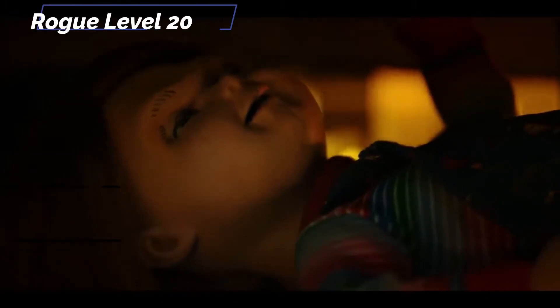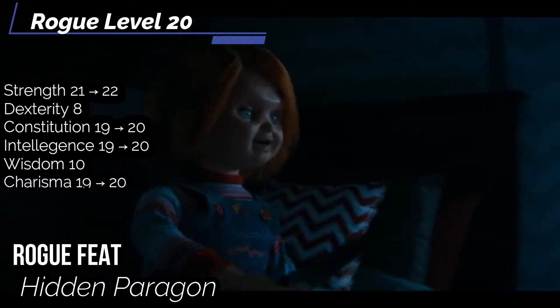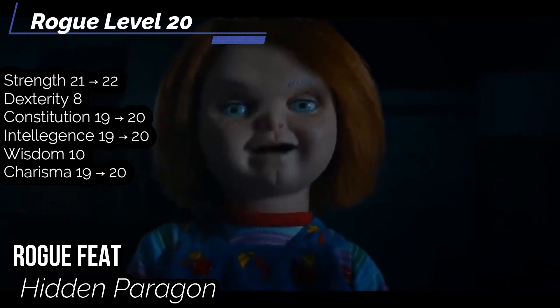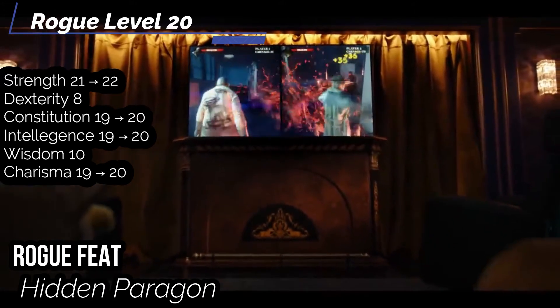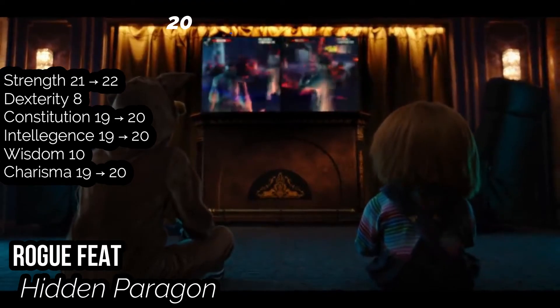And with that, we have our last four Ability Boosts at level 20 — put them into Strength, Constitution, Charisma, and Intelligence. And for our last Rogue feat, I suggest getting Hidden Paragon: become invisible for one minute even if you use a hostile action. No Glitterdust, See Invisibility, or similar effects can reveal you, though creatures can still use the Seek action to locate you as normal. After you're all done killing, turn back into a normal doll with no one the wiser.